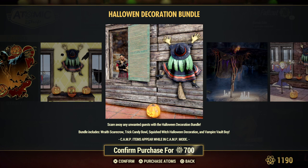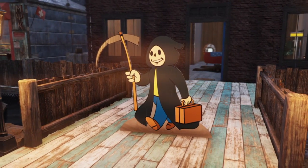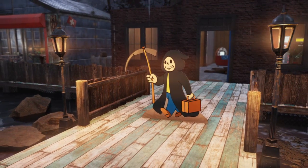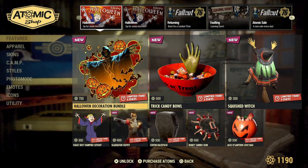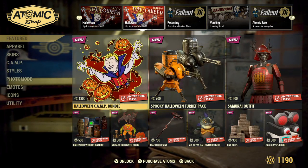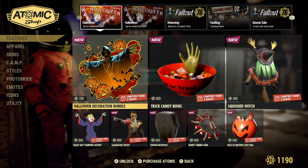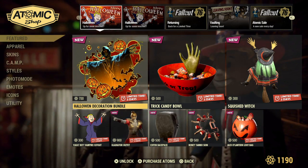You also get the squished witch Halloween decoration we've seen in all the other pictures — and it's confirmed it's in this bundle, not the other bundle, even though it's pictured in the other bundle. And then there's a vampire vault boy cutout, which is alright — I personally like the Grim Reaper vault boy cutout I got from Mischief Night better, but it's something. This put a whirlwind on my plans. Now I have to earn the 1300, which is the original for the Halloween camp bundle. Hopefully Bethesda stops adding items so we don't have to keep upping the ante. Let's get started.